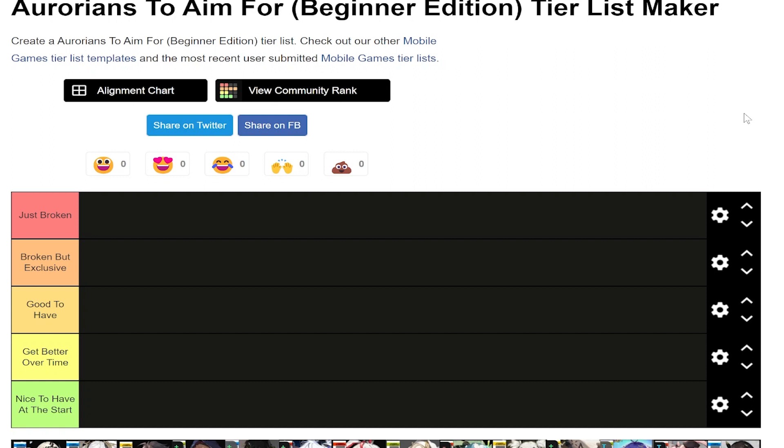Hey, welcome back to some more Alchemy Stars. In today's video we're going over Aurorians to aim for, beginner edition, because someone asked me who they should aim summon for. This is the long version of that answer because I gave them a quick short version.